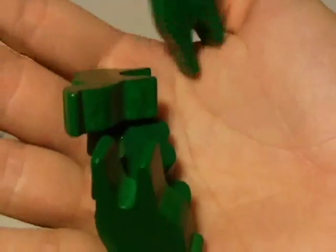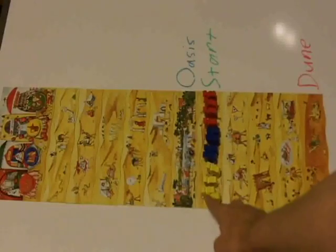Each player places the 4 camels of their color on the start space and you're ready to begin. On your turn, you will pull one of these tiles out of this bag and do the relevant action.